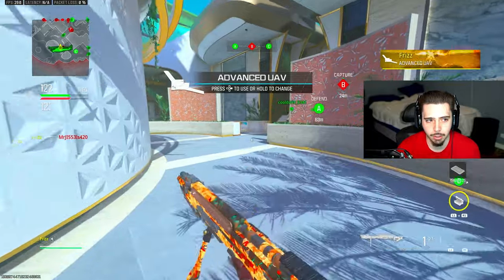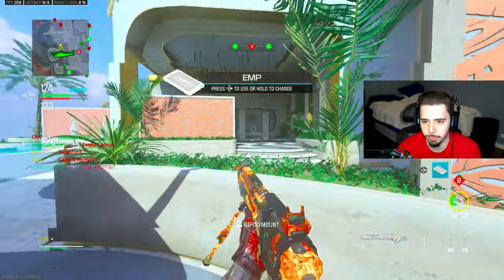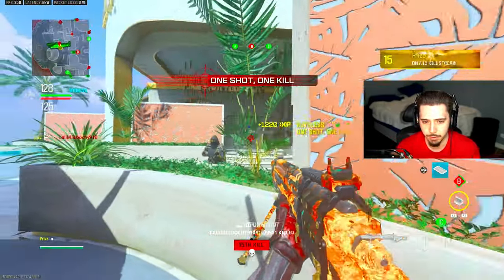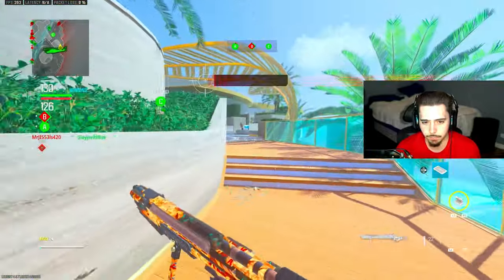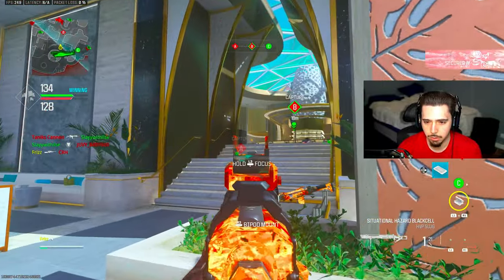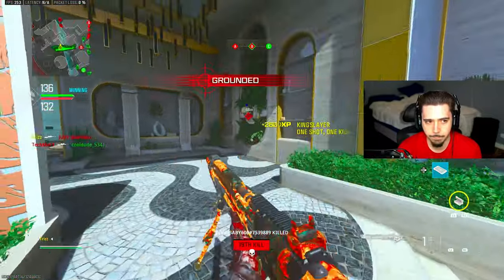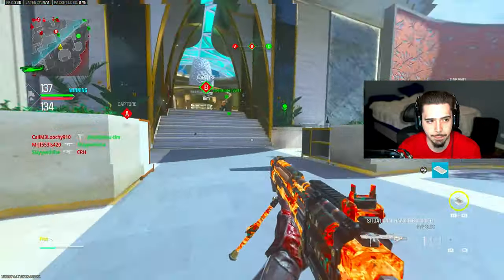Now I have my advanced UAV. Let's capitalize on that. Holy cow, the quickscoping is so good with this. I just don't know the entrances — where else could they come from? Maybe this is where I should have been the whole game. Obviously, having the advanced stuff is really helpful. All right, here they come. I don't want to push actually, because again, I don't know the spawns on this map — I'm kind of just going with it.